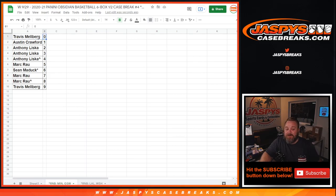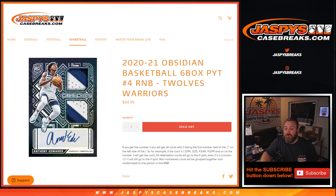Travis with the 0 spot gets any and all redemptions for the Timberwolves or the Warriors in this break, even known 1 of 1 redemptions. While Austin with the 1 spot would get any live and in-person 1 of 1s as well. That's the random number block randomizer for the Timberwolves and Warriors in 2020-2021 Obsidian Basketball 6 box pick a team, number 4.